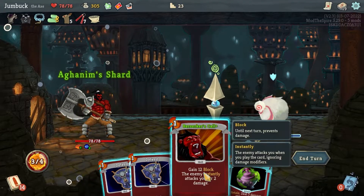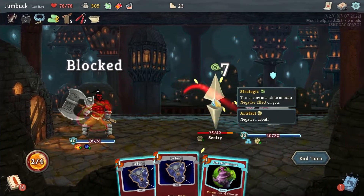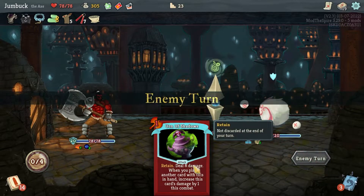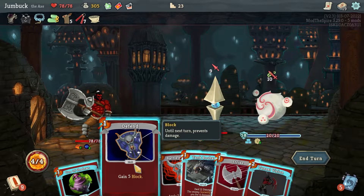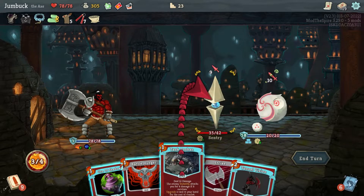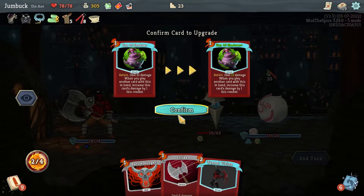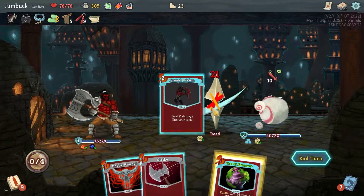I'll take the Aghanim Shard, and Berserker's Call on you — you hit me so you both get hit back. Block, block, block, just to bump up the Urn. Blast my Nunchucks. Let's see now, another block — I'll Tank Roshan on you and upgrade my Turn of Shadows. You know what, I will just kill you and focus on getting my other card.